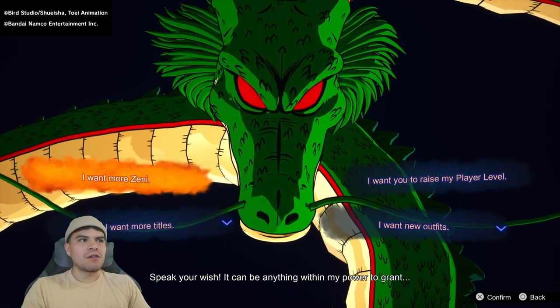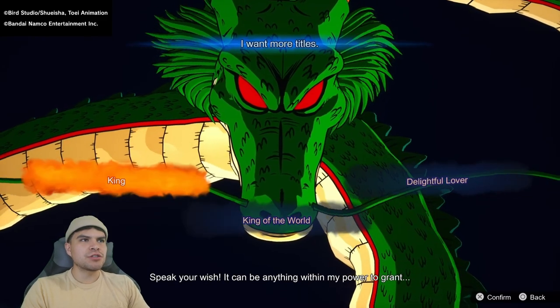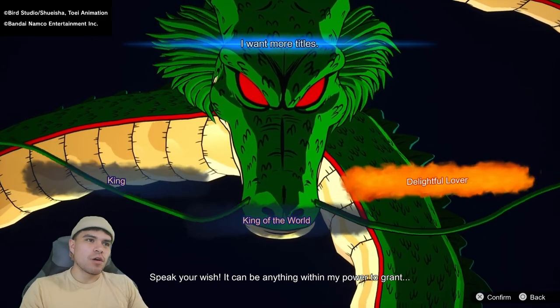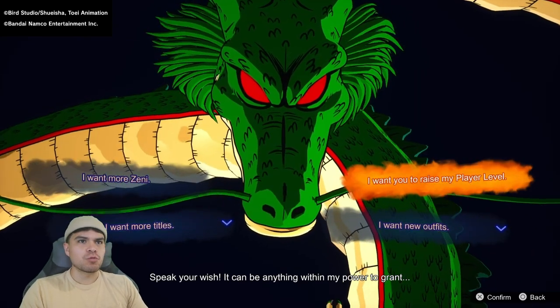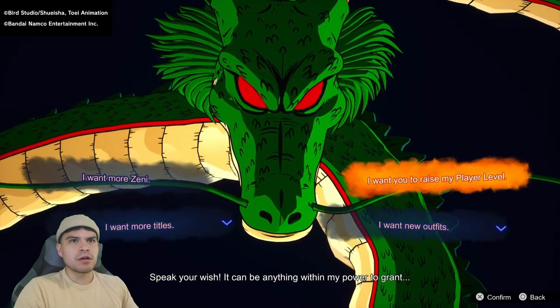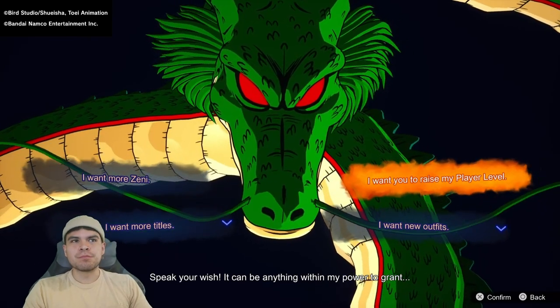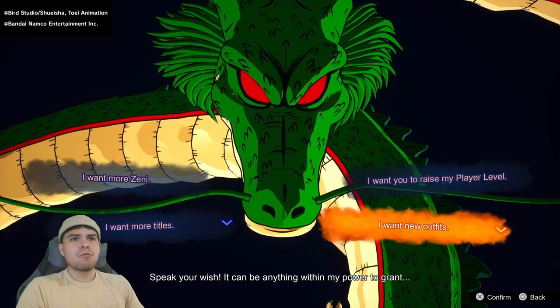As you guys can see, wish options include: I want more Zenny, I want more titles — if you press X you can check what titles there are, and it only lets you select one of them, so some people thought it was all of them but it's just one. I want to raise my power, I want to raise my player level — honestly that's really simple just playing the game so that would be a waste. I want new outfits.